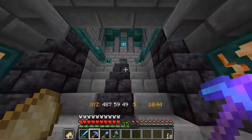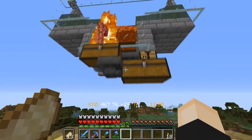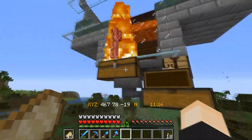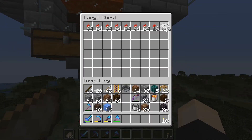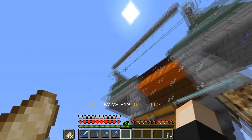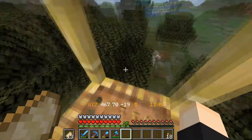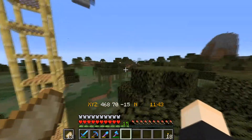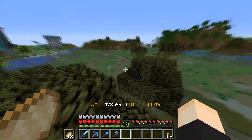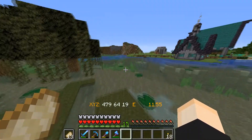I'm also going to check on the iron farm to see if that's been working. I hear it working already — look at that, that's the noise he makes when he dies. We actually got some extra iron in here, and even more — looks like it's working well. I replaced a lot of glass panes and it seems to have helped. I saw a comment on the tutorial saying to replace it with glass panes and it works in 1.16, so that's what I did.